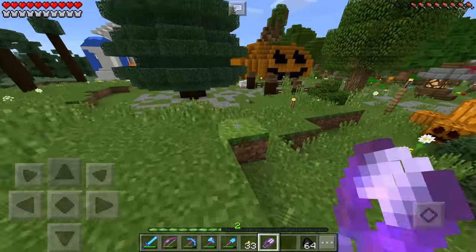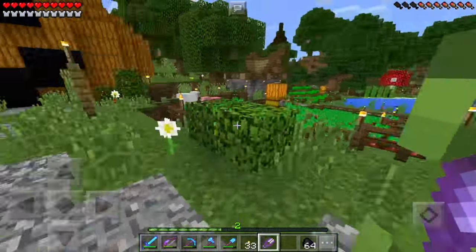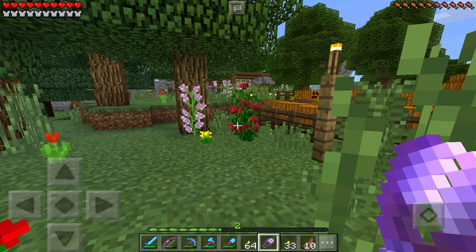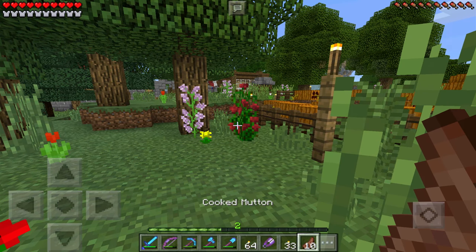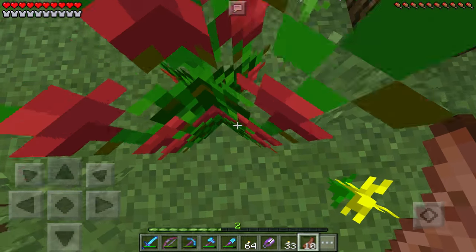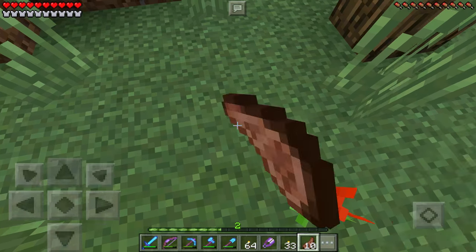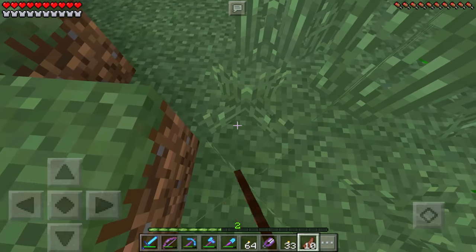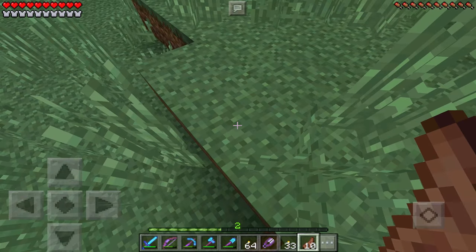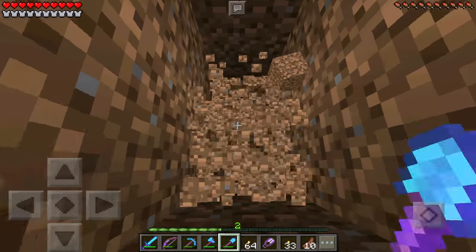Now the reason I made these silk touch shears is I'm going to use them to gather some cobwebs, and I know exactly where to go thanks to you guys. Subscriber Hollywood974 pointed out the location of a mine shaft just 16 blocks away. So right here on the sapling is where I must dig down — apparently there's going to be a mine shaft.